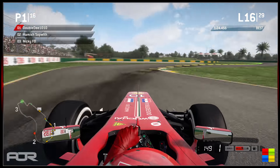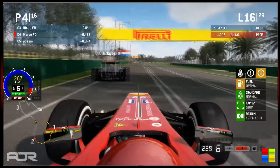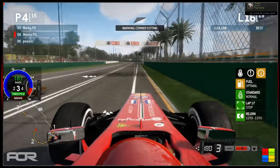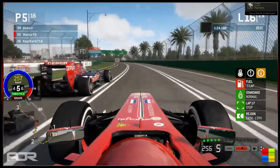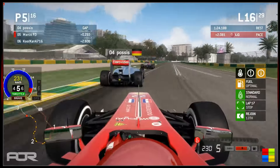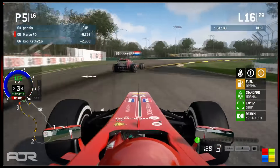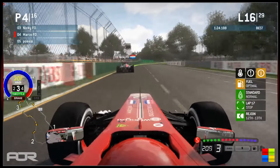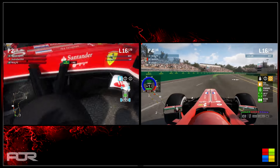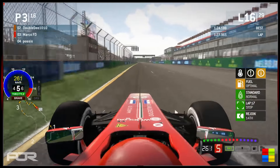Since we're playing the back-in-my-day game, I like to use sector 3 for fuel saving at this circuit — as you come out of turns 11 and 12, put it down to lean and use that for turns 13, 14, 15, and 16. Marco FD gets a corner cut warning but doesn't look to have gained much. Posis in the McLaren just flies by Marco, then Marco comes back at him through the high-speed corners, getting the inside line for turn 13. And Marco does go ahead. Double D into the pits at the end of lap 16 in his Ferrari going on another set of prime tires.